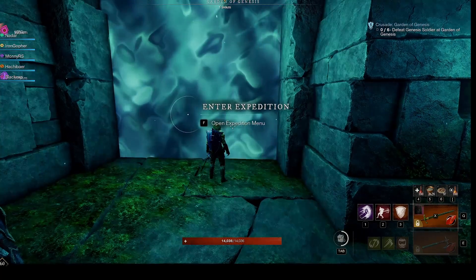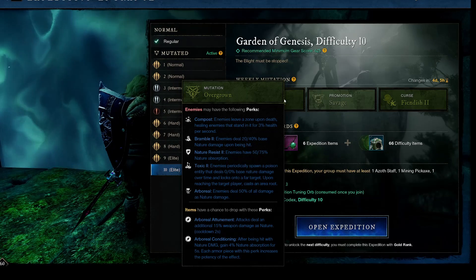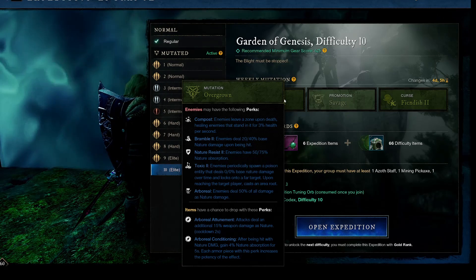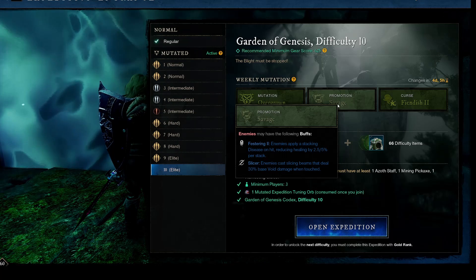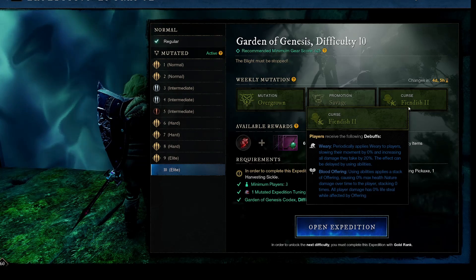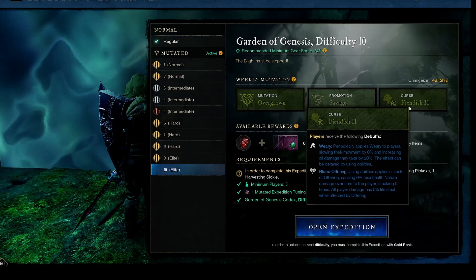The mutations in effect for this Genesis run are Overgrown, Savage, and Fiendish. Since the mutations in effect can change, I'm not going to go into details on this particular set as it doesn't really affect the strategy of the run nor the particular fight tactics. When I do mention a mutator effect, I will label it as such so anyone watching to help with a regular Genesis run knows they can ignore that info.